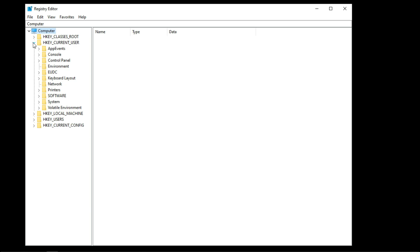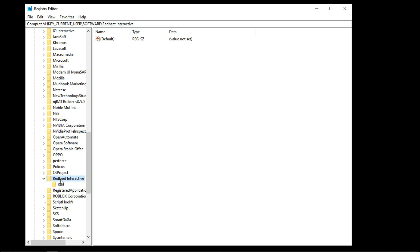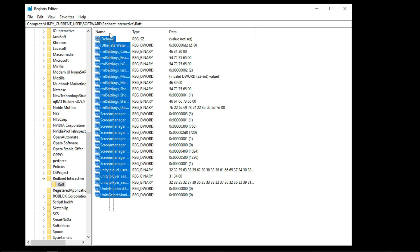The configuration file of this game is located inside your Windows registry: HKEY Current User, Software, Red Beat Interactive and Raft.